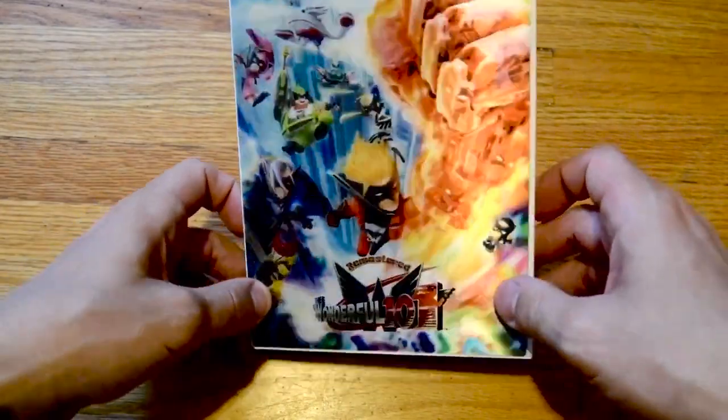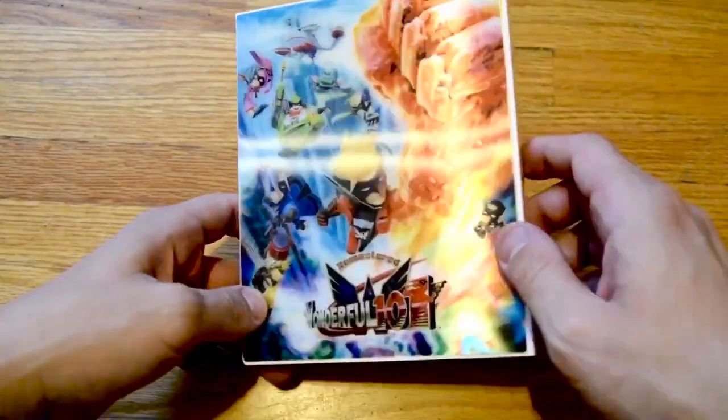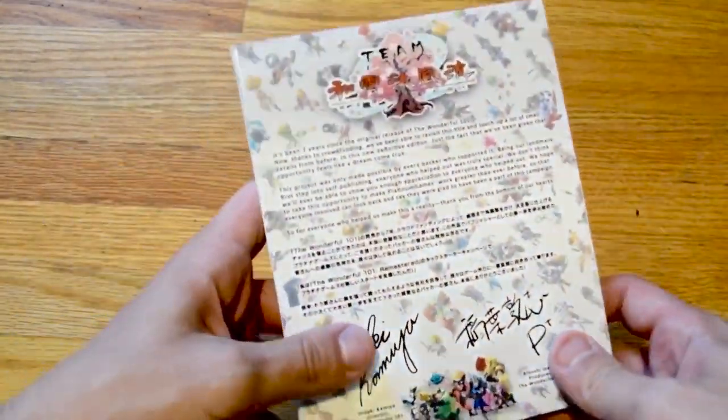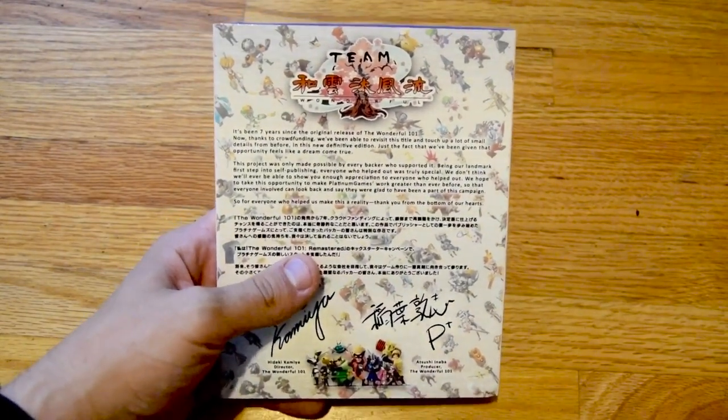It comes with a little holographic slip, which is cool, but I feel like it should have the PS4 logo at the top, but it does give you the whole key artwork. It has a white spine, which also kind of sticks out, and doesn't have the PS4 logo. I guess because Xbox would also have the same type of case, if it is on Xbox — I don't remember.